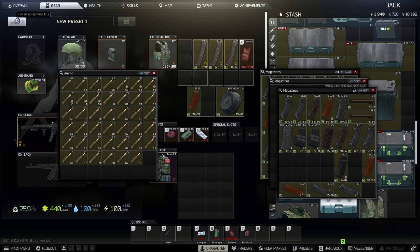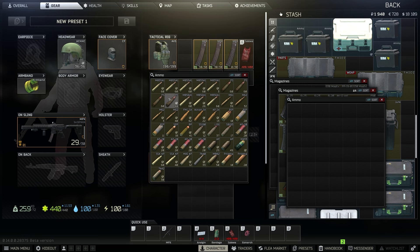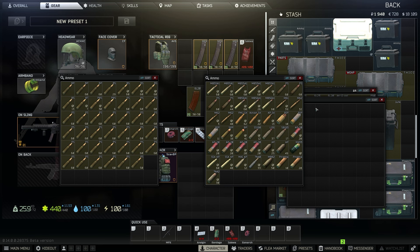You just want to stick with one gun and one ammo, so when you go into raid you can save presets and just load in right away. Meanwhile, with ammo cases, at least they hold a lot of variety of ammos. So if you feel like playing M4 one day you can use those bullets, or if you feel like using SKS, AKM, or a shotgun, you have ammo for all of those.